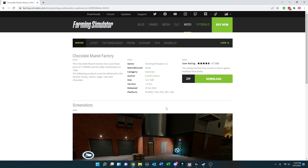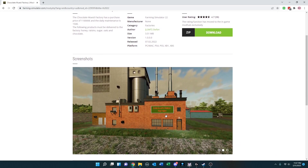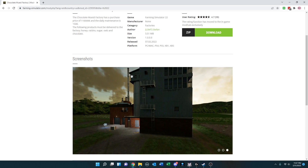The first thing is a new production across all platforms, PC and console, by LSMT Stephan — a chocolate muesli factory. The purchase price is $11,000 and you've got to deliver honey, raisin, sugar, oats, and chocolate. Then I assume it will output chocolate muesli.